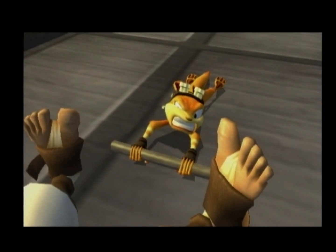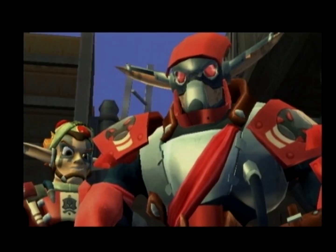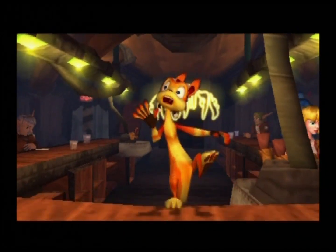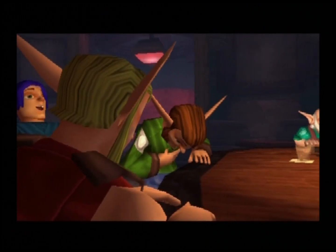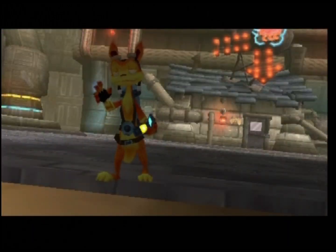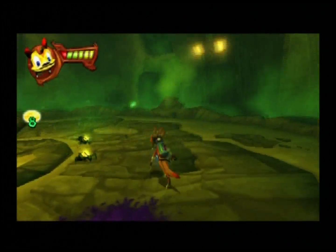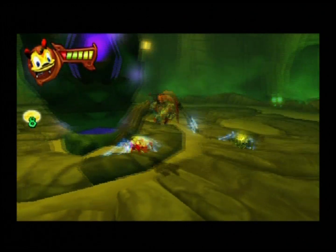Daxter for PSP finds our intrepid hero on a search and rescue mission. After Jack was imprisoned at the end of the first installment of the Precursor trilogy, Daxter spent most of his time planning an escape for his heroic partner — mostly in bars. But now it's time to take action. The story in our game is what happens in the last week or so of Daxter going to save Jack, which is the first thing we see in Jak 2. The first problem Daxter has is he needs a job — he is out of money. He ends up scoring a job as a bug exterminator.